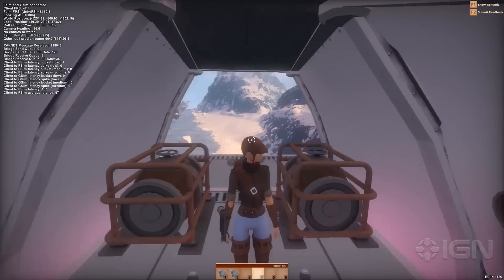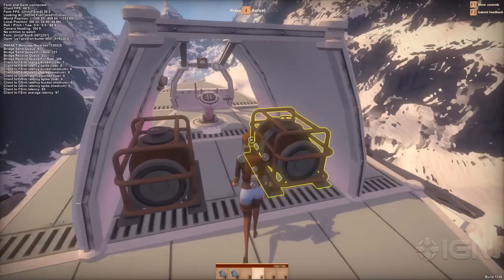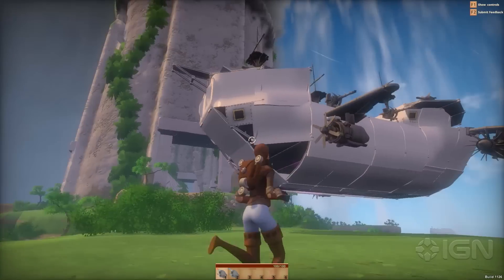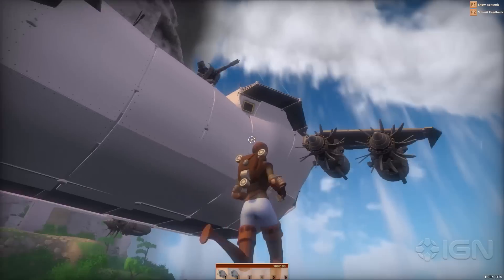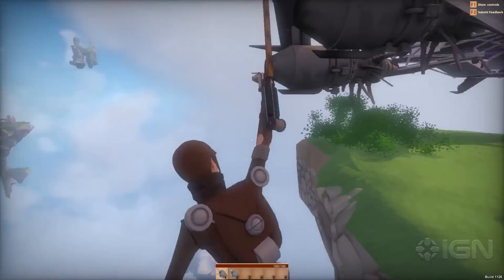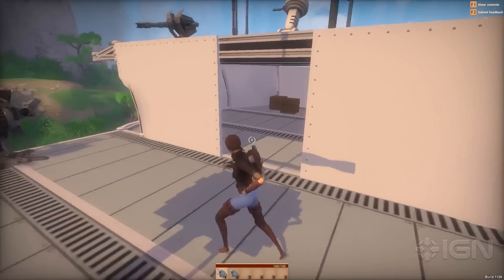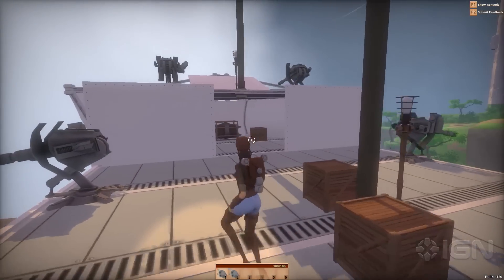So you can basically customize your ship entirely how you want. I've put the fuel tanks just behind me, which is probably not a good idea if someone was to shoot them, but I like to live dangerously. We definitely want players to be able to make whatever ship they want — we're expecting all sorts of ships from Halo and Serenity and all that kind of stuff.